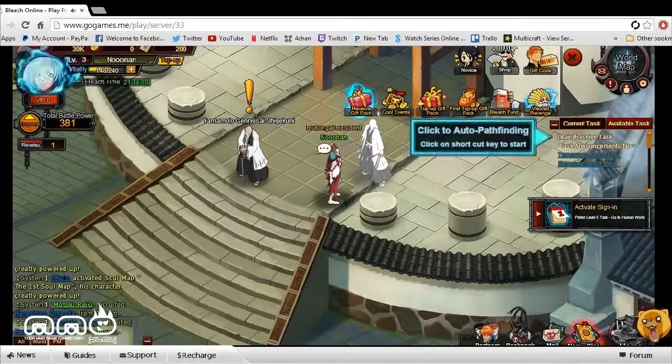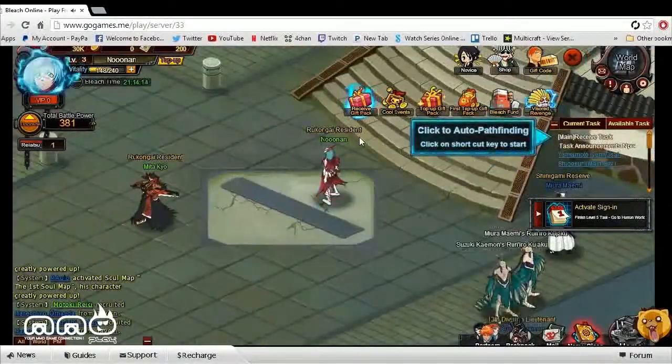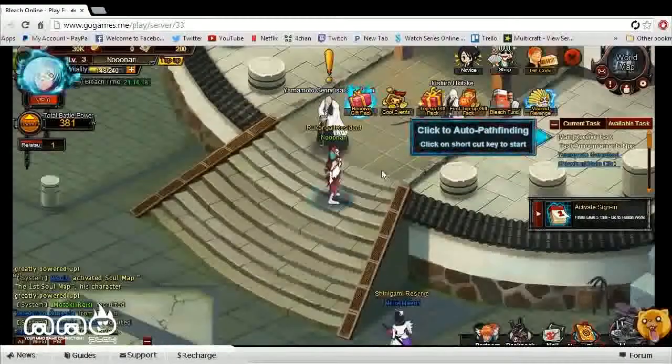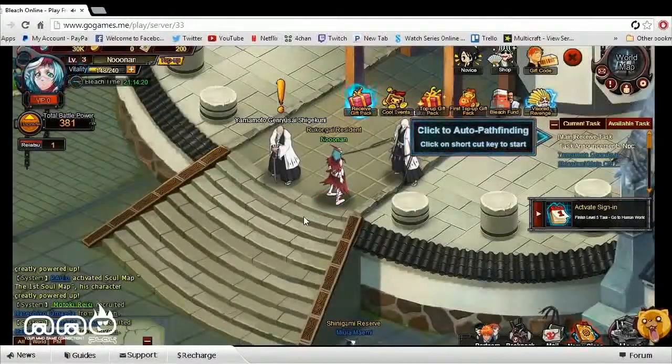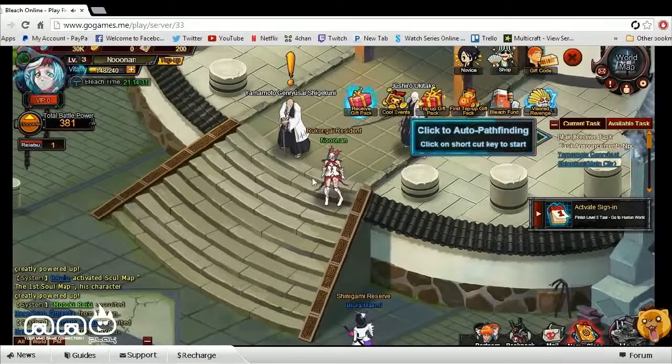Upon logging into the game, it has you pick a class, as you can see here. There's my character just running around. There are three different classes to choose from — it seemed like two melee-type classes and then a mage-like class. I went with the mage-type class. I wasn't really too familiar with the classes, so I just picked one and hopped into the game. There wasn't too much character customization, so I didn't really go over it.